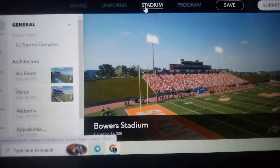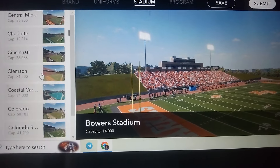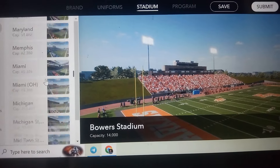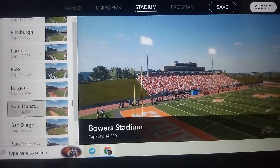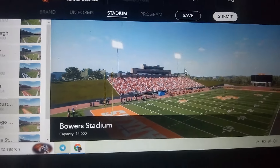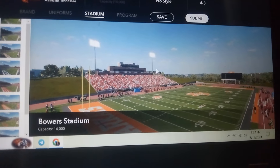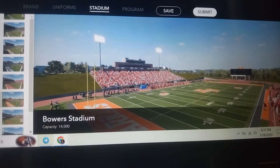For the stadium, we're using - I think this is Sam Houston Stadium, if I remember correctly. Yes, Sam Houston, 14,000 capacity. Obviously it's not gonna look like that - it's gonna have our colors and our finish, like purple and yellow. Yeah, I like the little hill.